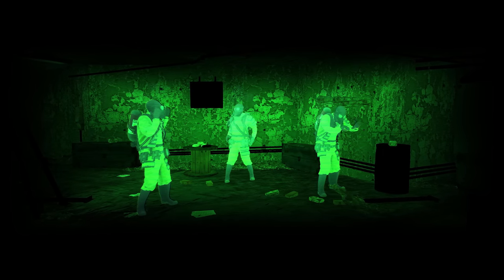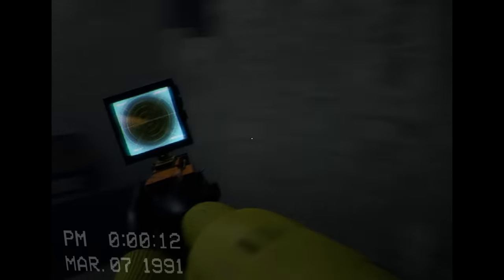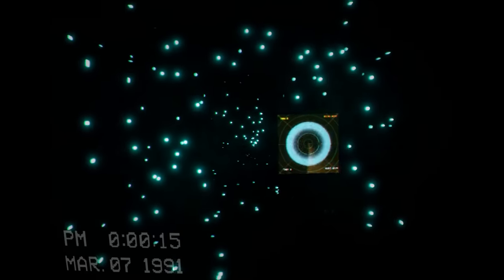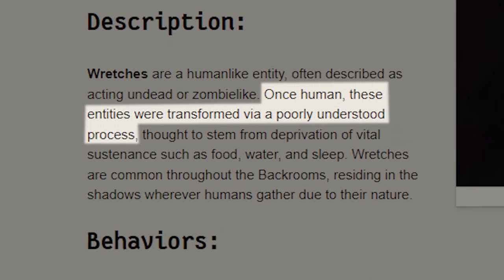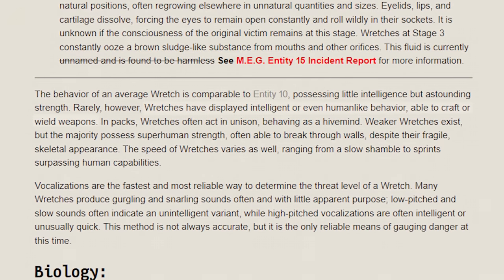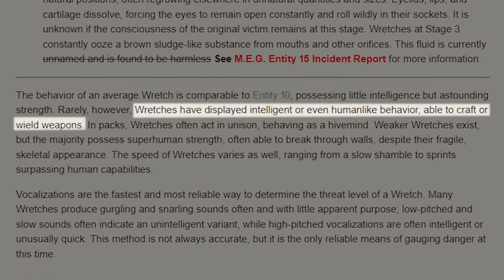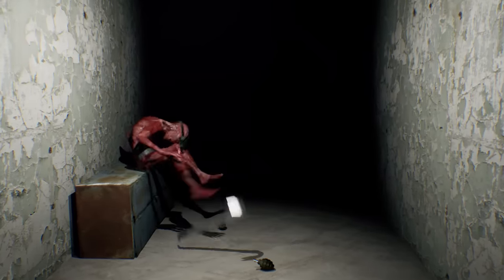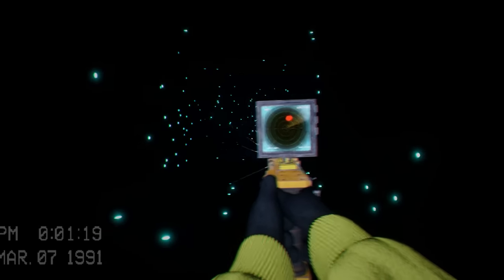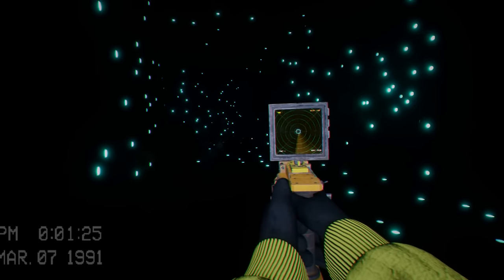Rather than just stumbling around in the dark, I added a unique item called a lidar scanner which lets you light up walls and find your teammates. It also has a motion scanner to stay alert of the entities in this level called wretches, which are wanderers who have undergone extreme changes turning them into an abomination. Wretches are extremely hostile and carry weapons such as firearms, grenades, night vision goggles, and melee weapons — so drink your almond water or you'll end up like them. They have extremely good hearing, so if one appears on your radar, hide and stay as quiet as possible.